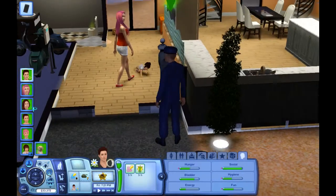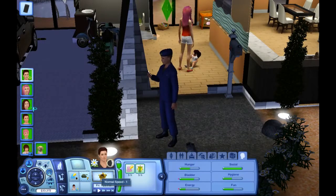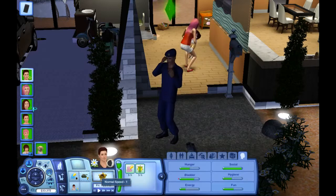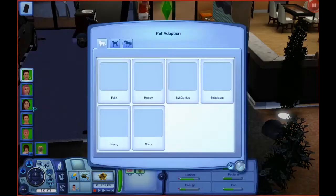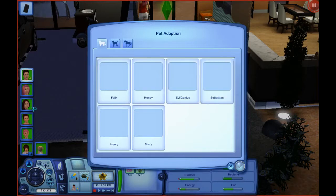We're gonna adopt a pet from the shelter — just gonna see what they got. I don't want a cat, and this is gonna take forever to load. It always does. Evil genius? I love it — if only we were doing dogs.